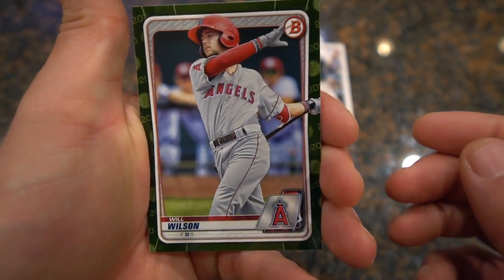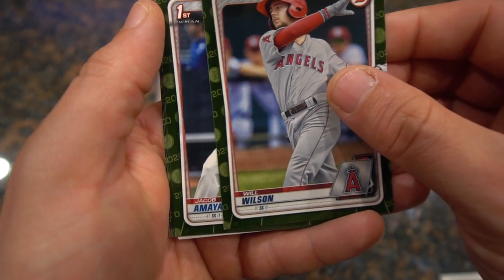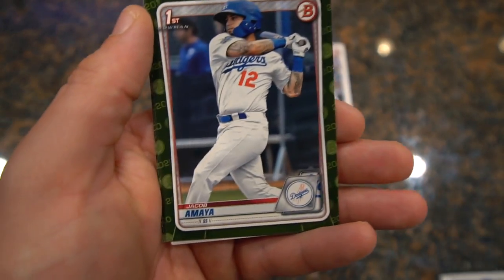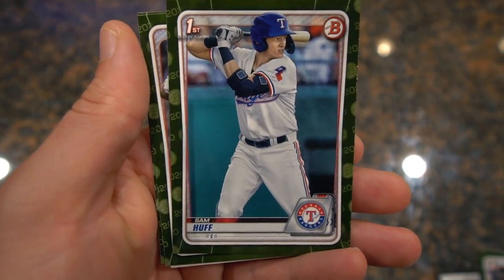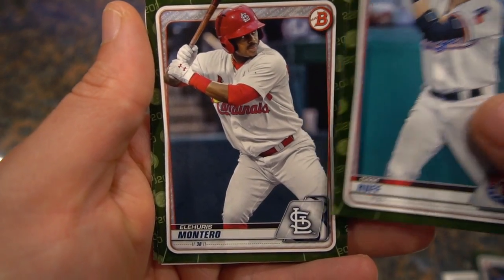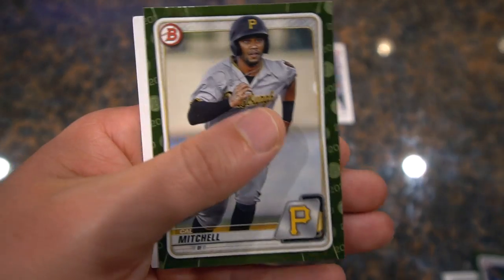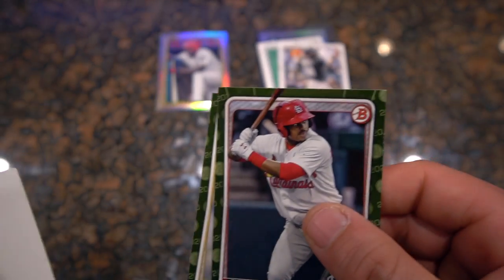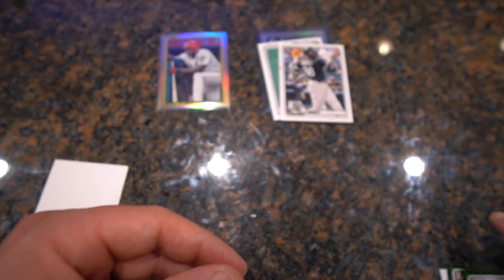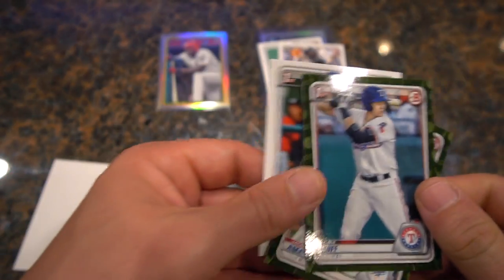Will Wilson is going to be our first camo card — I think this is a Walmart exclusive, by the way. Next card is going to be a first Bowman of Jacob Amaya for the Dodgers. First Bowman, and then it's a ramp. Sam Huff, Montero, and then the last card is going to be Cal Mitchell. Nothing too special on the camo, I don't think, unless Sam Huff or Jacob Amaya is supposed to be a good pickup. I don't think any of these are numbered either, but still cool cards.